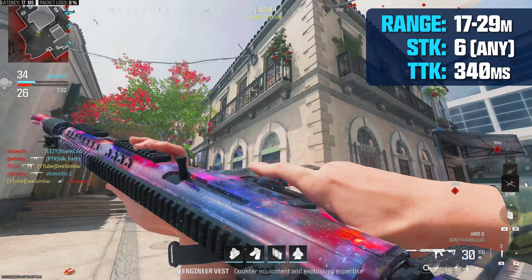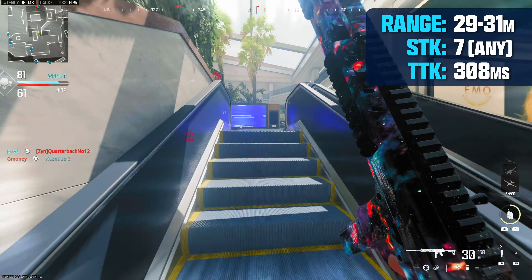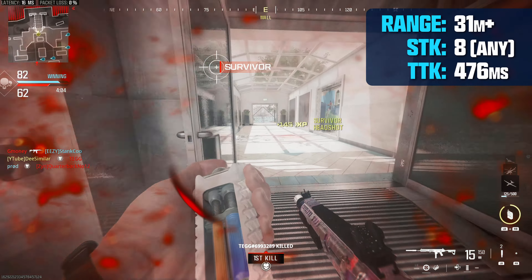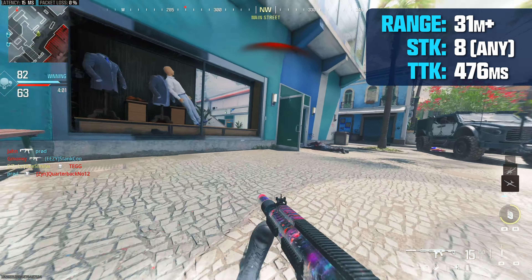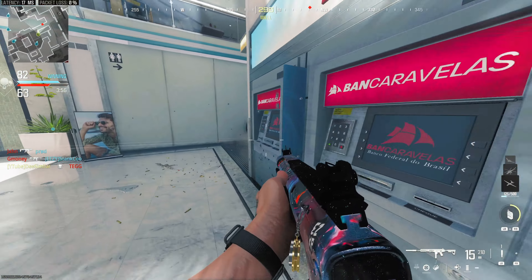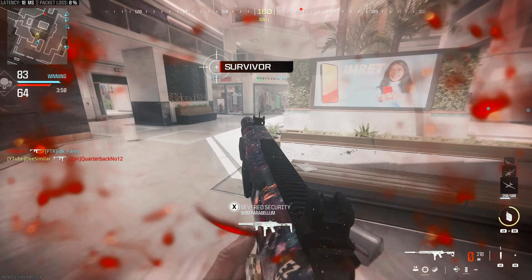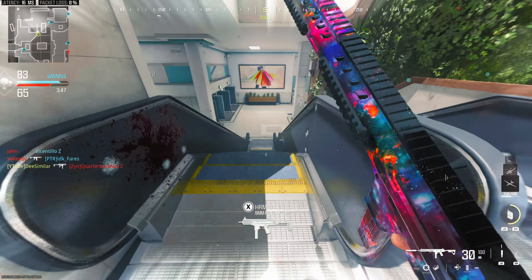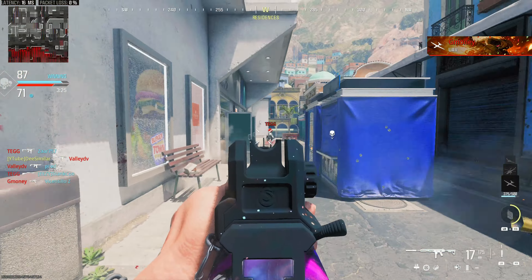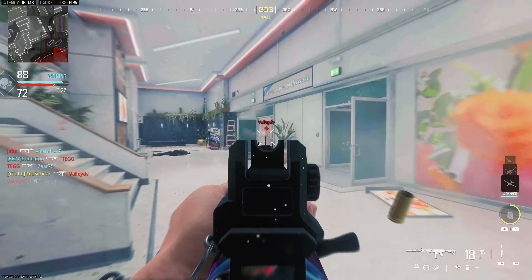The damage will then drop off to a 6 shot kill from 17 to 29 meters. Then there's a small window where it will be a 7 shot kill and then finally it'll drop off to an 8 shot kill anywhere to the body beyond 31 meters. To put these numbers into perspective the HRM9 is on par with the Rival 9 from close to mid range, but once you reach 30 meters the Rival 9 simply has better range stats. The Rival 9 will have the potential to kill much faster if you're accurate and can land your shots to the upper body. But we're comparing the HRM to the Rival 9 here — the Rival 9 is arguably OP, so don't let that fool you into thinking the HRM9 isn't good. The HRM9 is great.